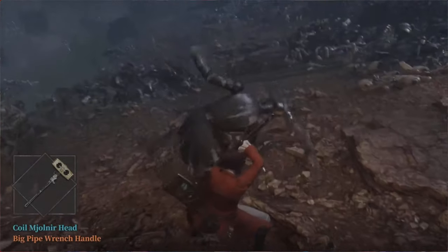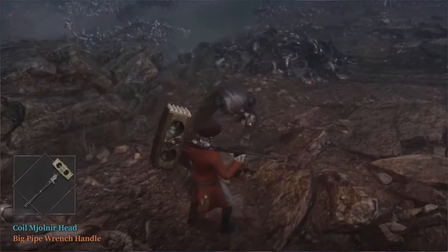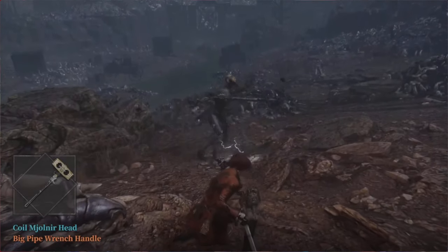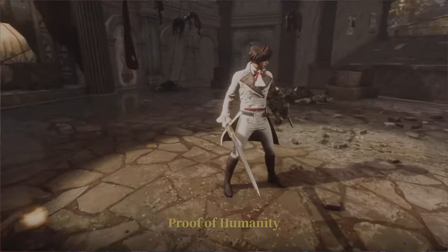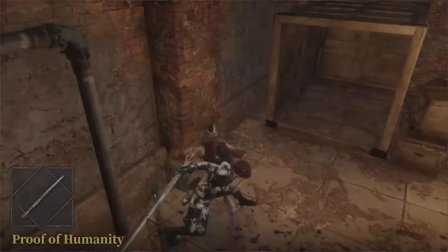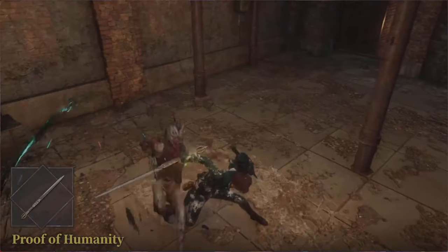Watch this — smack, defend, defend, defend, and smack. Two hits and the enemy is taken out. A finishing move is coming up — smack — a direct hit, and there it is, which will disable your opponent before you finish him and obliterate him into pieces. This is called the Proof of Humanity. It's a very powerful blade — look at the agility and speed. If you're one of those players that like fast, violent action energy, this blade will be perfect for you. It's a very overpowered weapon with a lot of damage.